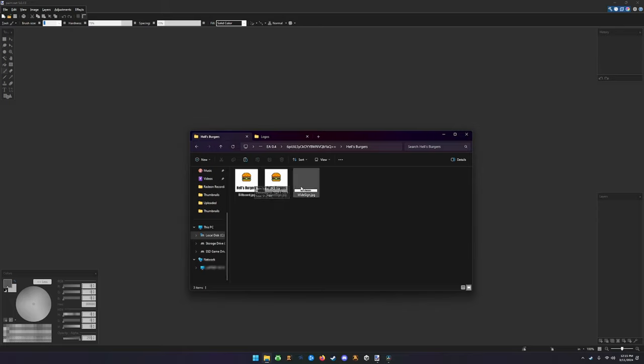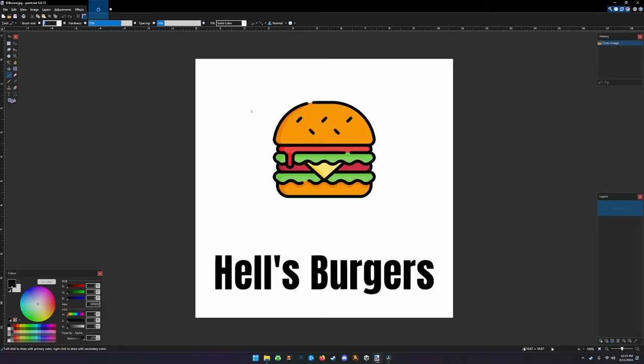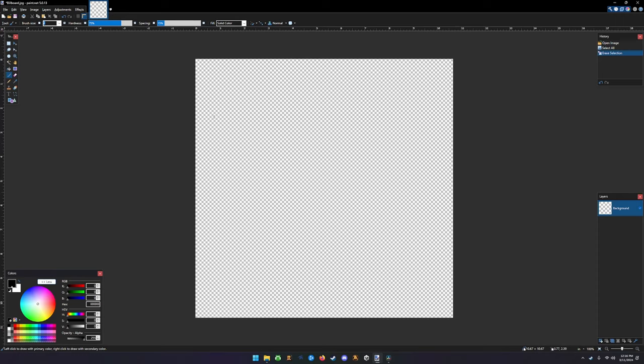To make sure they show up, we're going to open the existing file with paint.net. It'll pop up on screen and we simply select all and delete. The reason for that is we still have the original file open with the same dimensions we need - we're not saving yet, just clearing the canvas.